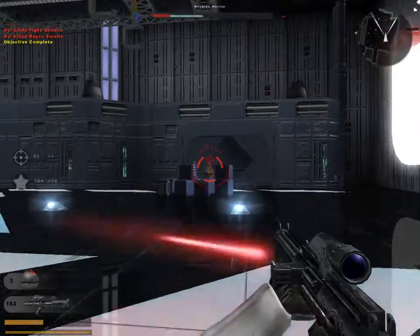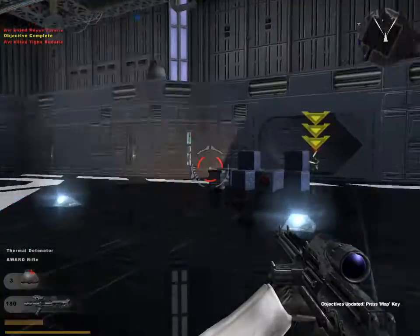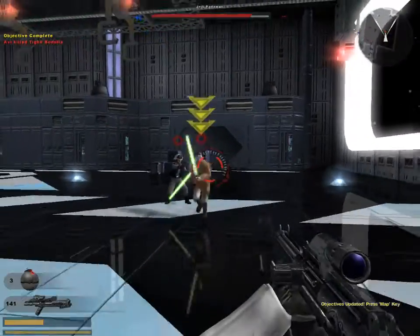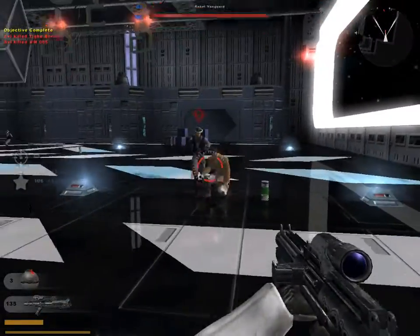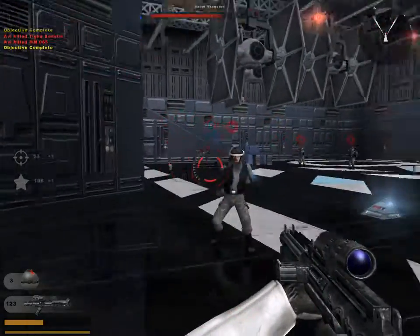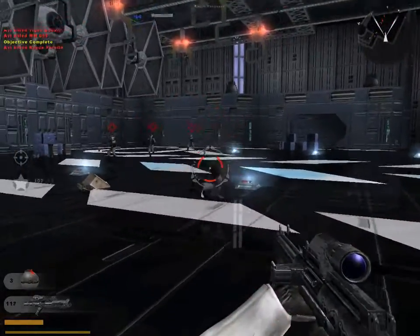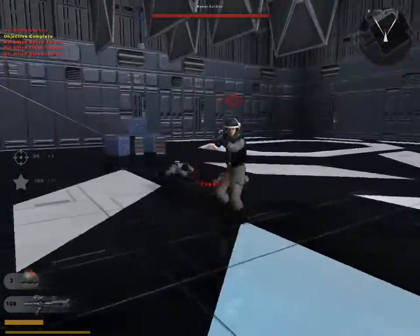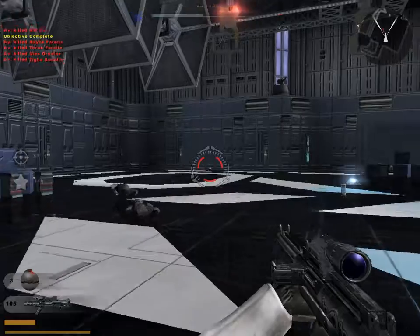Well done, Trooper. No one escapes the Death Star. There is a Jedi in the facility and you let him keep his lightsaber — he is the source of this rebellion, destroy this man. The rebel leader has been destroyed. Our reinforcements can take it from here. The uprising has been crushed. Well done, Trooper — Lord Vader will be most pleased with your performance.